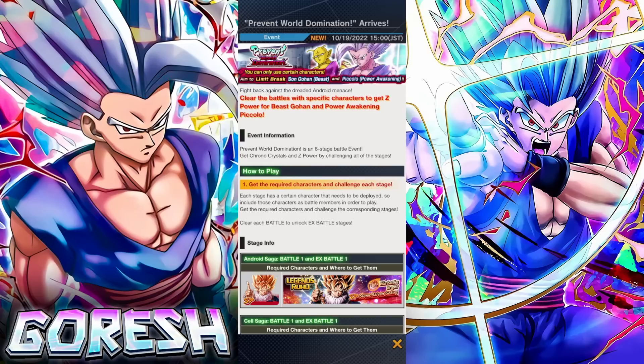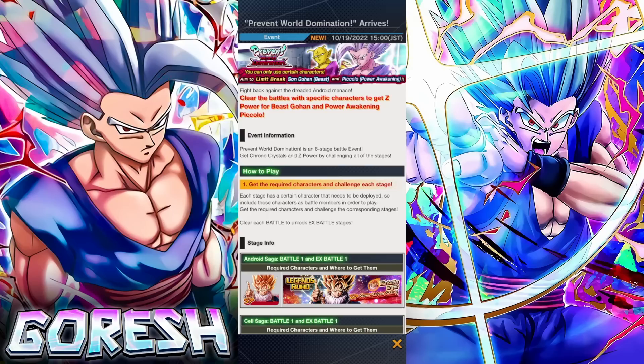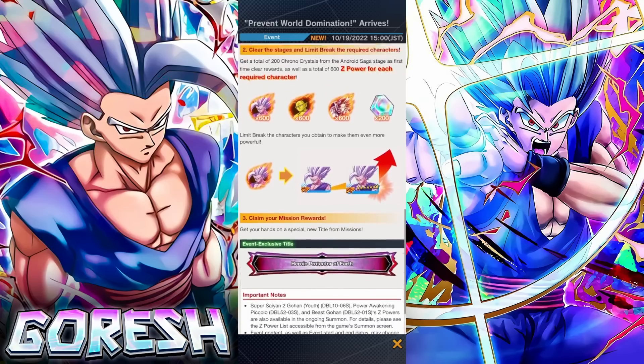This is the new event, Prevent World Domination. I actually really hope they do more of these moving forward, and the reason is because you can get free Z-Power — I'll just skip right to the end — you can get free Z-Power for the new LF Beast Gohan from this event.